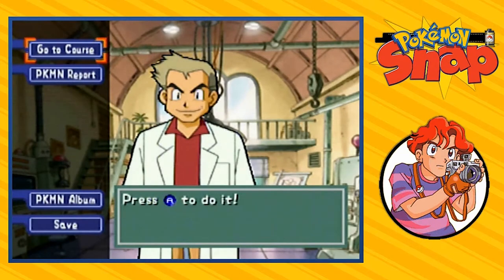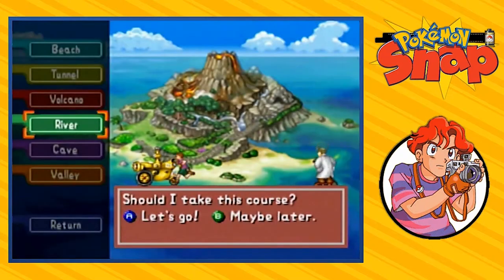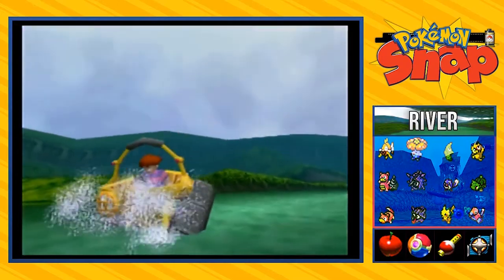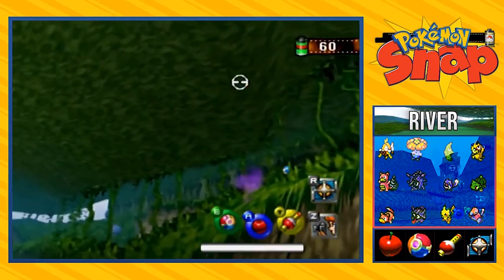In our last episode, we went through the first three sites to go find these signs. We even found a few good new Pokemon and all that stuff. Now it is time for us to go to the last three sites to find these signs. We also managed to get the Pokeflute, so now it's going to be a little bit easier to wake up some Pokemon and get them in regular and different poses.